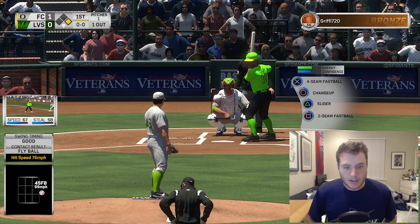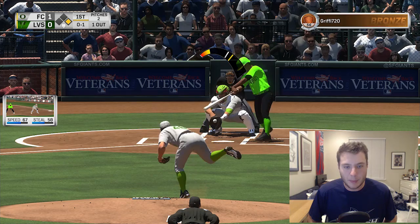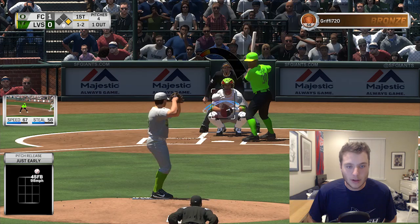He gets a little bloop single - not what I wanted. We don't really have that much speed in our corner outfielders, but in centerfield we'll cover a ton of ground. We have an 0-2 count, let's go with the quick pitch up in the zone and see if we can get a swing and miss. He is trying to steal, going back to first and he is gonna make it.